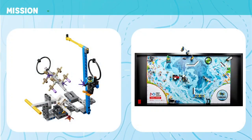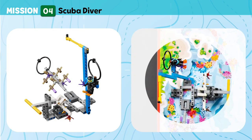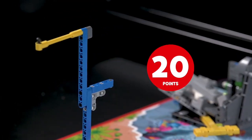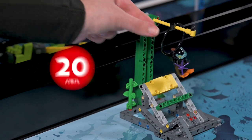Mission 4: Scuba Diver. Help the scuba diver transport new coral from the nursery to the reef. Score if the scuba diver is no longer touching the coral nursery. Score if the scuba diver is hanging on the coral reef support.